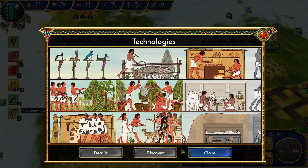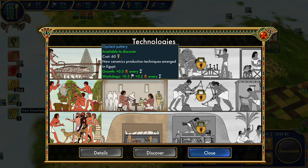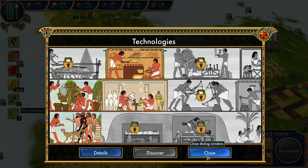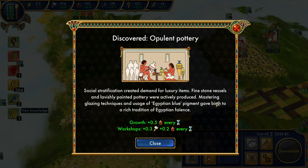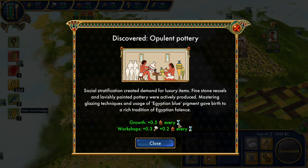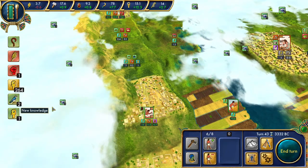With that additional culture, we're aiming for proto-writing, which we can't get yet because we need opulent pottery — but that gives us enough to get the opulent pottery. Social stratification created demand for luxury items. Fine stone vessels and lavishly painted pottery were produced. Mastering glazing and Egyptian blue pigment gave birth to a rich tradition of Egyptian faience. Egyptian pottery at around 3300 BC was certainly among the most advanced in the world. We get plus 0.5 luxuries and our workshops are better.